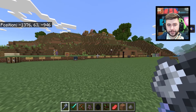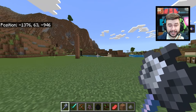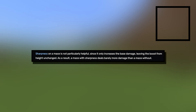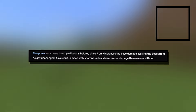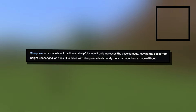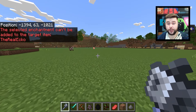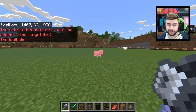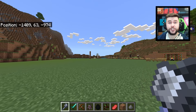The reason it's scary for servers is because when you start combining not only the best armors in the game but also things like the Elytra, players are going to be unstoppable. The official wiki also states that sharpness on a mace is not particularly helpful since it only increases the base damage, leaving the boost from height unchanged. As a result, a mace with sharpness deals barely more damage than a mace without. A lot of people have been discussing whether it should be enchantable and what enchantments — many have speculated mending and unbreaking — but for sharpness, there is really no point.